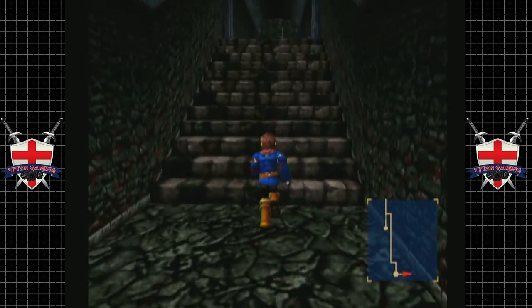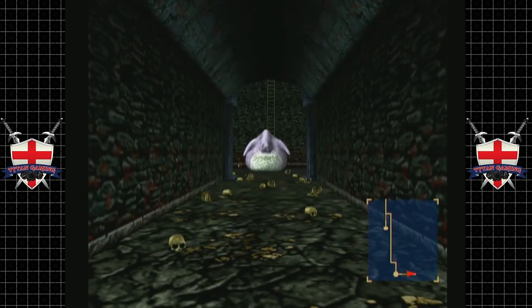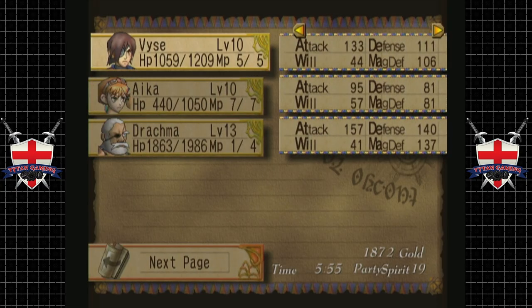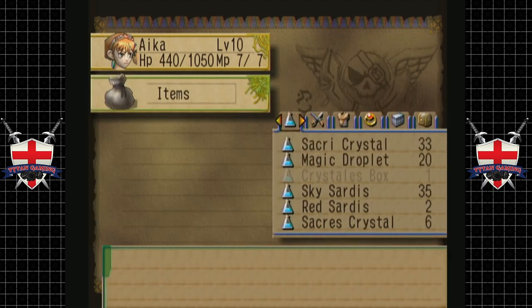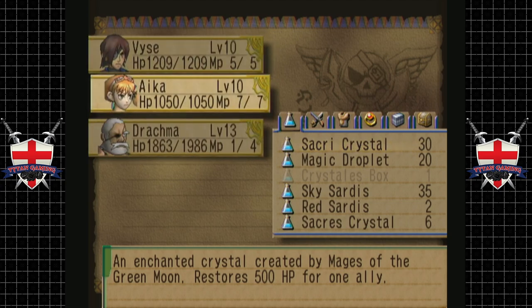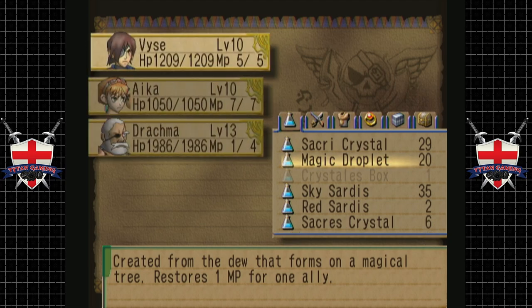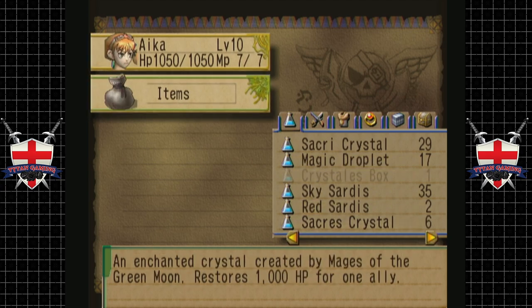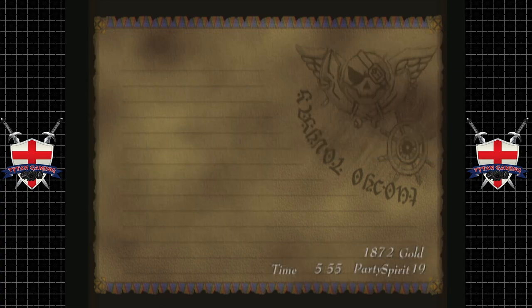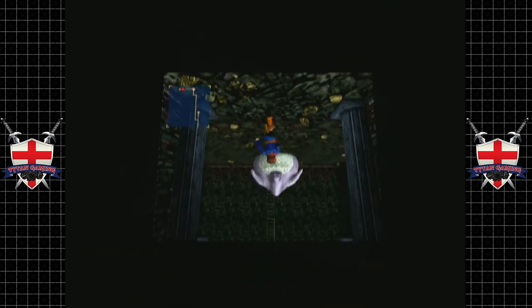Now we've gone through our safe room. I actually do remember this thing. I think its main attack is it can poison you — or maybe not its main attack, but one of the things it likes to do fairly often. Let's go for some magic droplets as well, get him all magicked up. We should be good. I don't know what this thing is weak against, but hey, we'll find out. Look at all these skulls and bones everywhere.